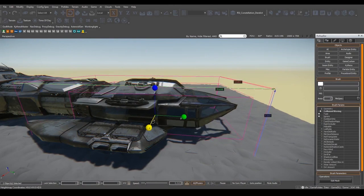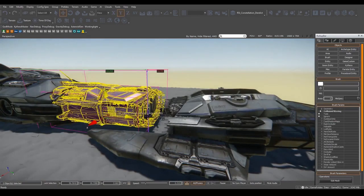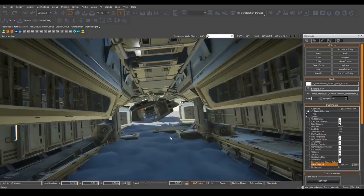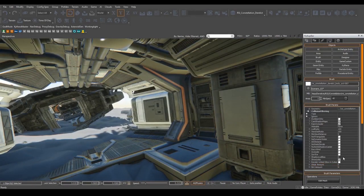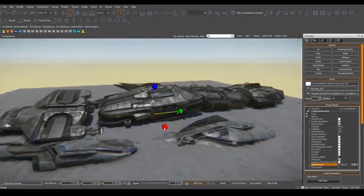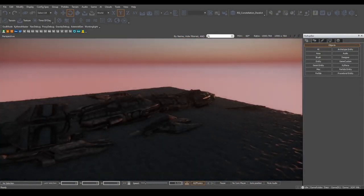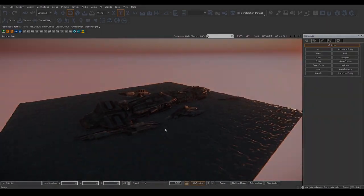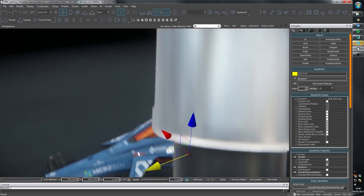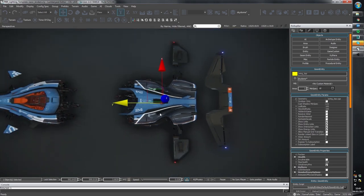Ship-wise, the Origin 600 concept is in its final stages and should be the next concept ship after the Aegis Eclipse. The Reclaimer has been making progress — the exterior, the claw, and the internal habitation tech and salvage decks have been completed. They've created derelict ships by breaking up ships like the Connie, Freelancer, Caterpillar, and Starfarer for missions and wreck and loot sites in 3.0. The Razor hull is complete with damage states and LOD passes in progress. The Hull C hull mesh is now largely complete.